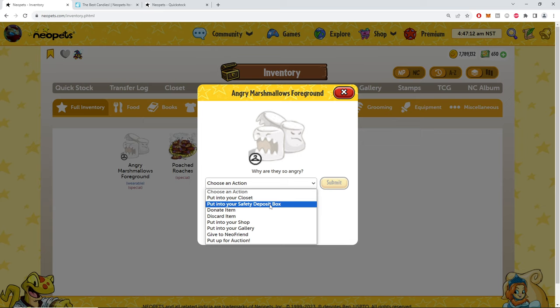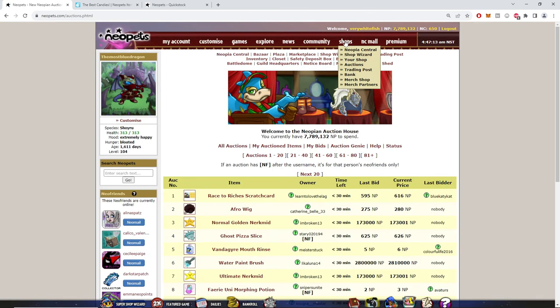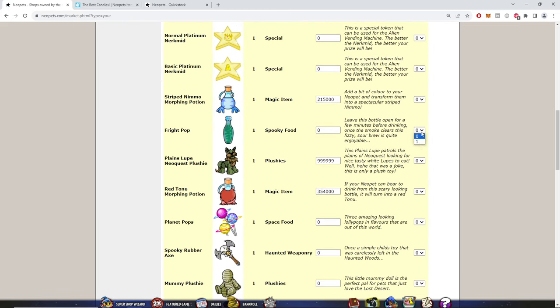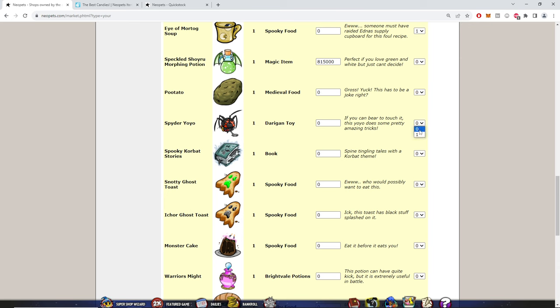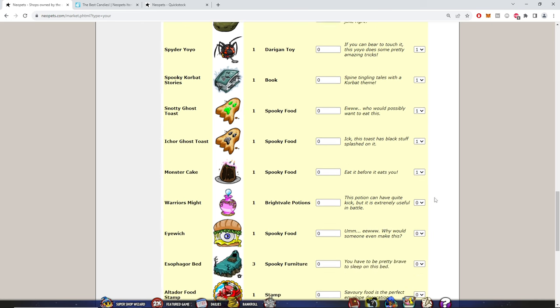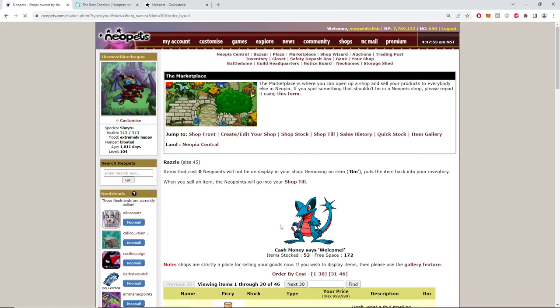Let's put this in my closet. I'm gonna take this stuff out of my shop, give it away, and look at the stuff I got in my closet — foreground customization. I always forget what it's called. Give it away, give it away now, give it give it away give it away give it away now. Spooky food — I got three of these! There are more inventory slots. I'll see you guys back when I get them all out of there.